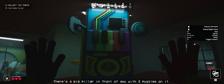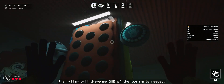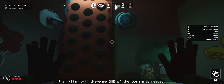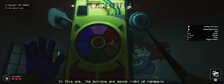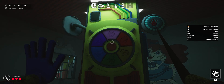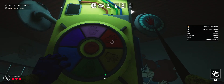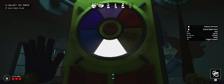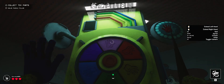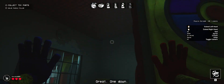There's a big pillar in front of you with three puzzles on it. When you solve all of the puzzles, the pillar will dispense one of the toy parts needed. Go ahead and get started. On this one, the buttons are going to light up randomly. If a button lights up, hit it immediately. Great! One down.